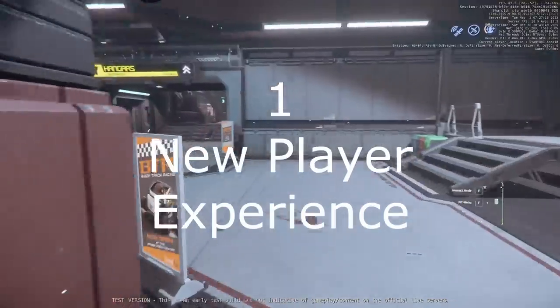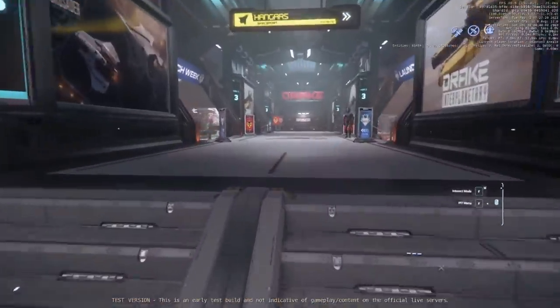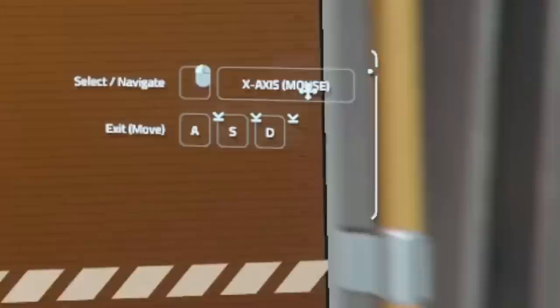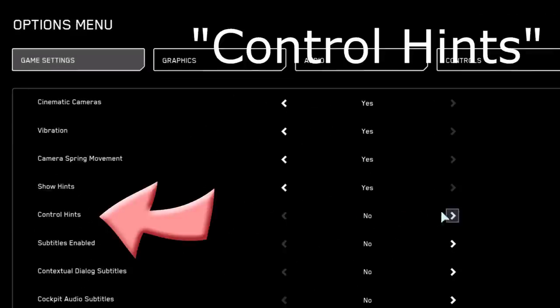Number one: additional UI improvements for new players. This is not yet complete, but you'll start to see hints of it in this area where it starts to show context-aware suggestions about how to interact based on where you are and what you're doing. This is turned on and off via an option in the user interface, and we should be seeing a lot of improvement on this in the future. This is just the starting point.